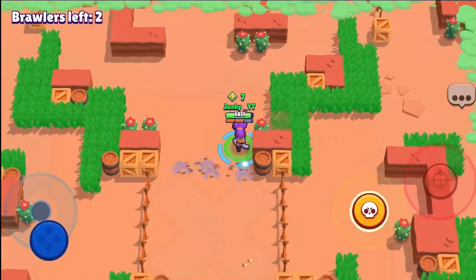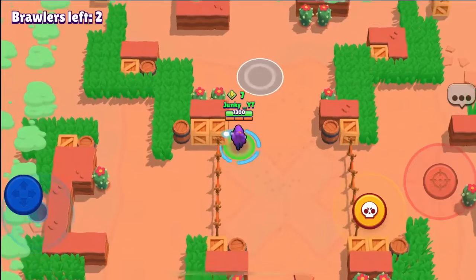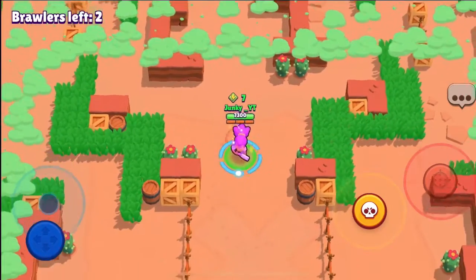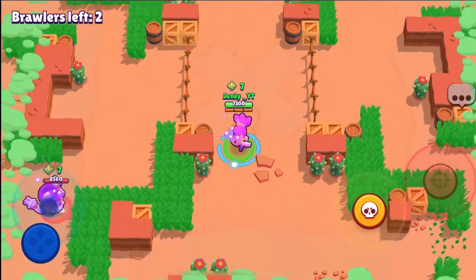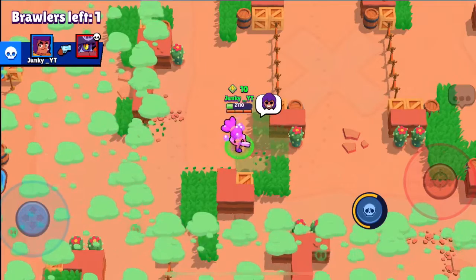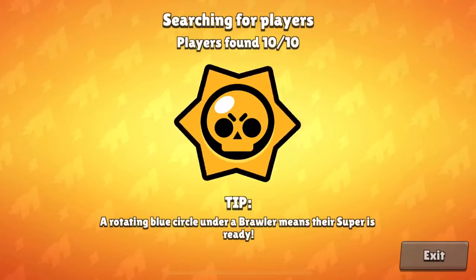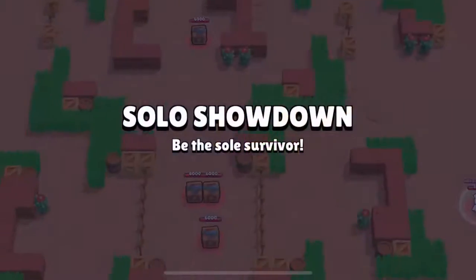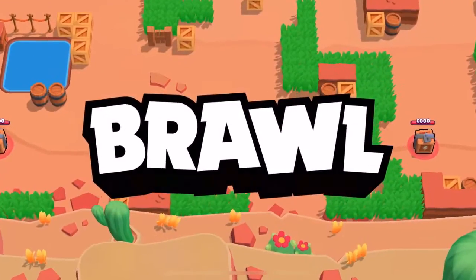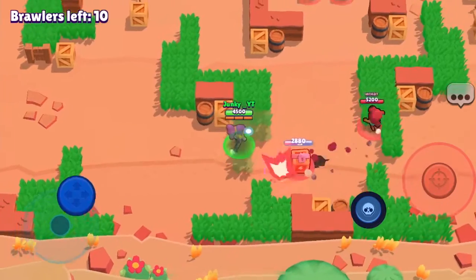Out of all the shotgunners — Shelly, Bull, and Daryl — I think Shelly is somewhere in the middle. She has good range and does a lot of damage up close, so she's a solid shotgunner overall even though she is the starter brawler. The first game we got a victory, and the games are pretty easy since I only have her at rank 15 because I don't use her that much.